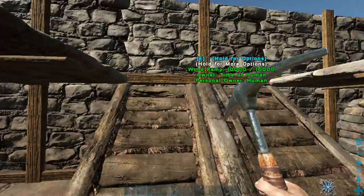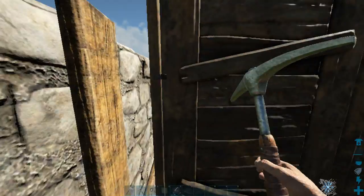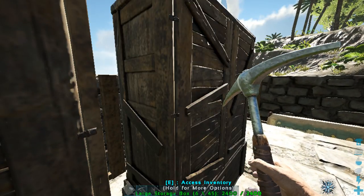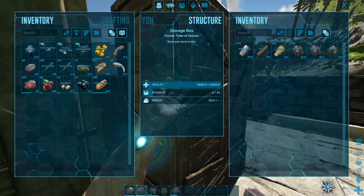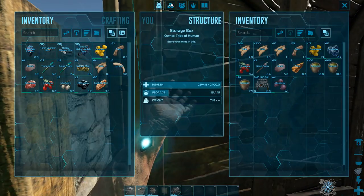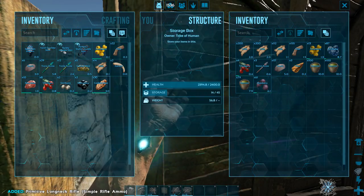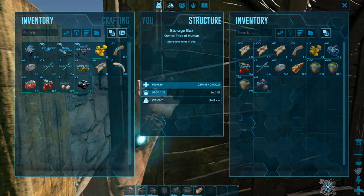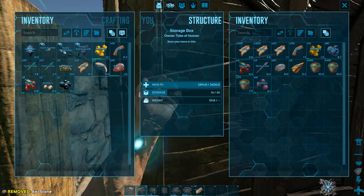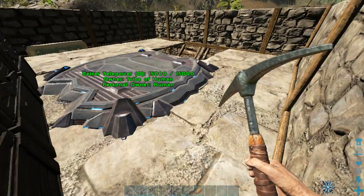Let me check if it's in this chest — no, it isn't. Maybe in this one — yeah, here it is. Okay, so we're gonna go and try to tame a Paraceratherium. This dinosaur is pretty good because it can carry a lot of weight, so it's worth getting.